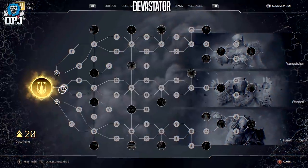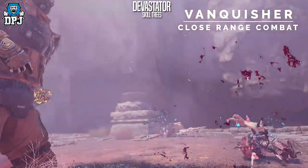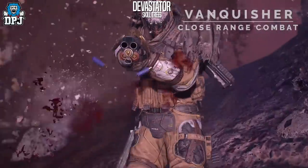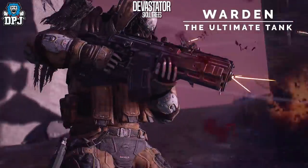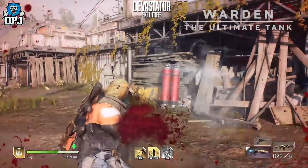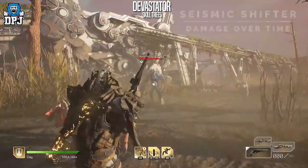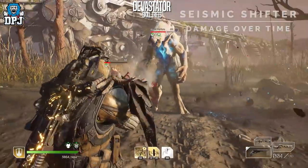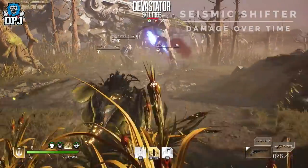The three skill trees for the Devastator are the Vanquisher, the Warden and the Seismic Shifter. The Vanquisher is all about being up close and personal, dealing as much damage as possible, offering bonuses to high-power weapons like shotguns and assault rifles as well as enhancing melee and close-range attacks. The Warden is the best support path, specialising in high bonuses to health, armour and resistances, ideal for drawing enemy fire. The Seismic Shifter is a mid-range damage-over-time specialist that focuses on buffing your seismic skills and anomaly damage output.